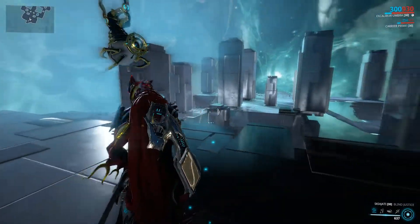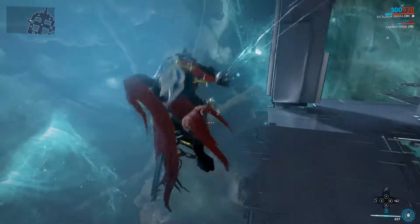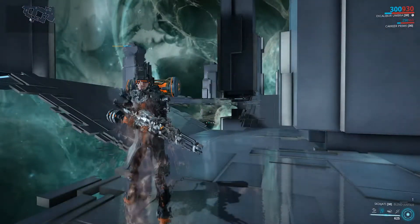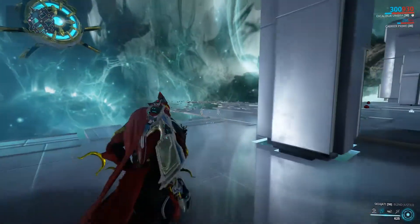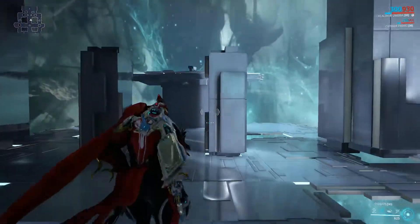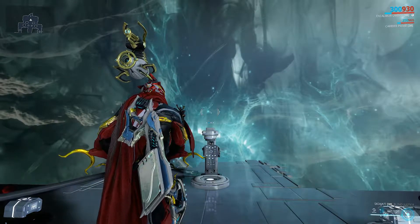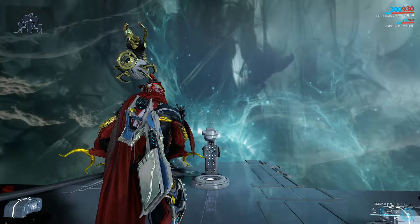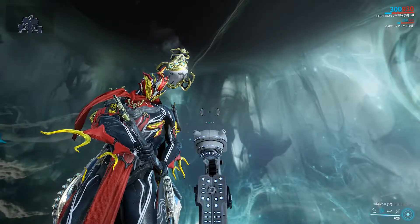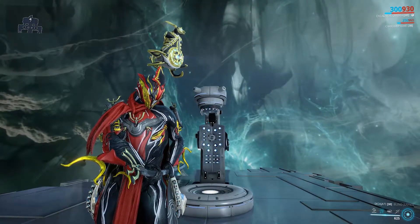They've made a lot of changes to stances, changed some moves, added other things. For finishers — I was worried because I couldn't do them at first, but there's actually a dedicated finisher button now. On controller it's B for me on the Xbox controller. So you can still do finishers on blinded enemies; you just hit that button. I think that's actually good because now you can choose whether to finish them or continue your combo. It doesn't take you out of your combo to perform the finisher — you have options, and that's always good.